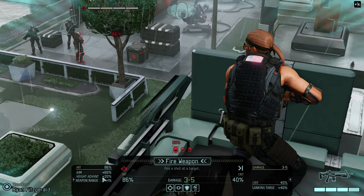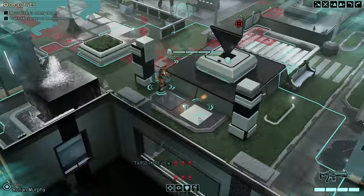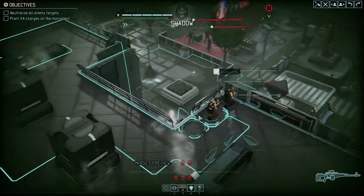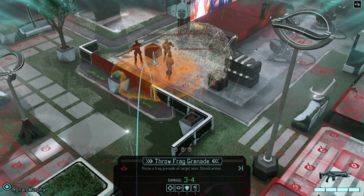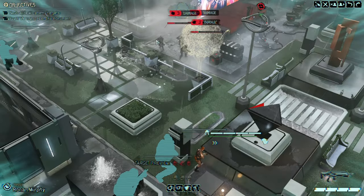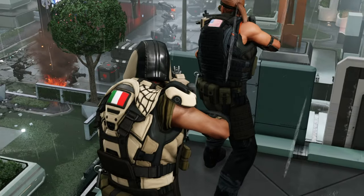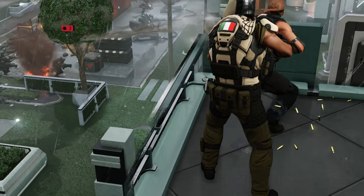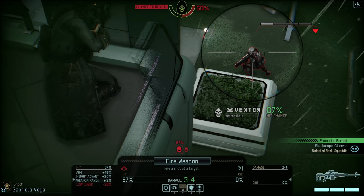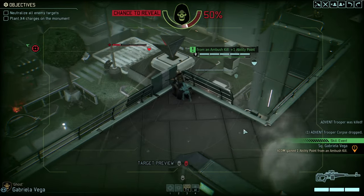One, two, three — that's great. You can already see that in the open, weapon range helps, but height advantage definitely helps more. What we want to do is open with a frag grenade — there's a 33% chance to immediately kill one of them, and it deals a lot of damage so we can clean up the pack afterwards. Two overwatches, which won't get the overwatch penalty because we're in concealment. I'm expecting two kills — and in true XCOM fashion, that certainly does not hold true.